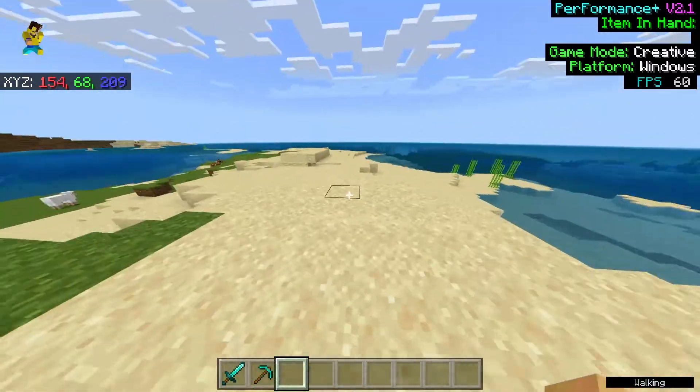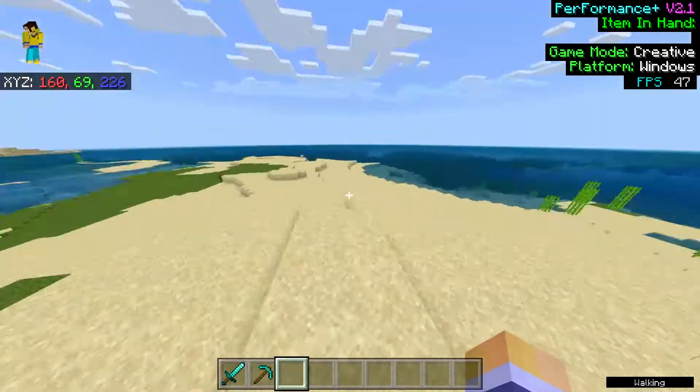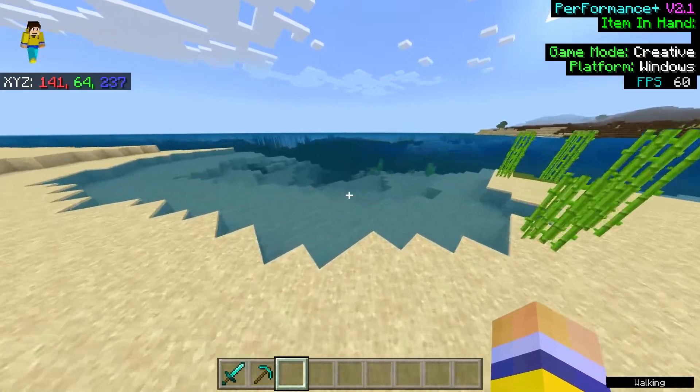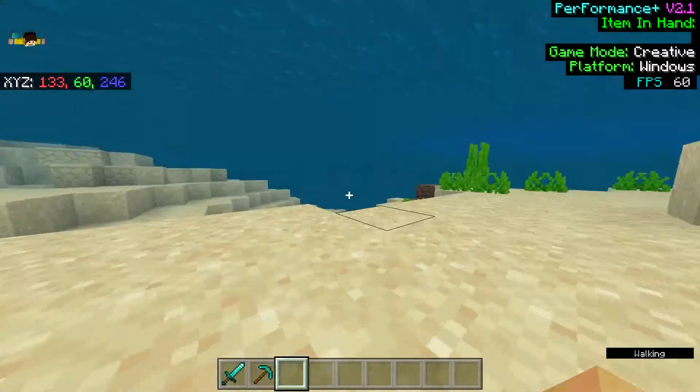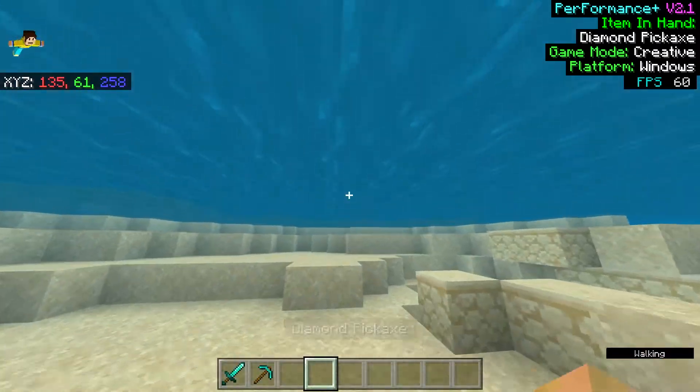When walking, you can also see in the bottom right that it says I'm walking; if I jump, it says jumping. It kind of gives you a status description like you see sometimes in Java videos. If you go into the water it says walking instead of swimming, which is a bit weird, but it's still super nice.